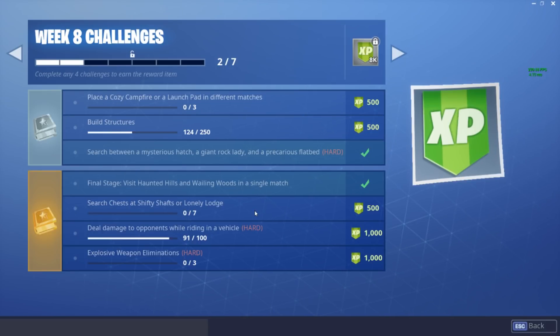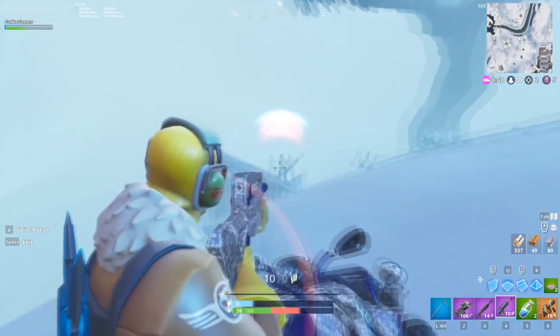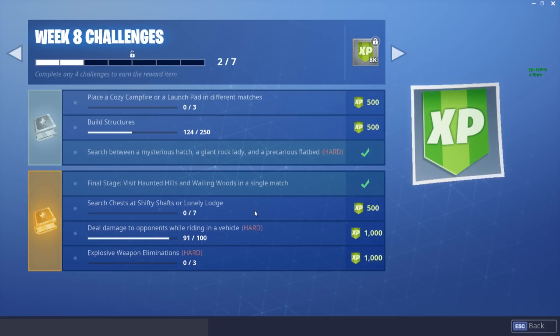The third paid battle pass challenge is: deal damage to opponents while riding in a vehicle. I did this with a quad crasher, but you can also do it easily with a plane. Since the plane guns have a lot of bloom, I'd suggest switching to a wing seat and using your AR, sniper rifle, or shotgun instead. With the quad crasher, boost toward people, switch to the passenger seat, and shoot them with a gun. You can also do this with ATKs by switching to the back seat. Either way, it shouldn't be too hard.